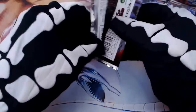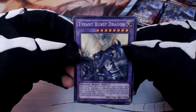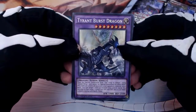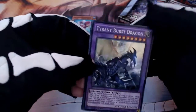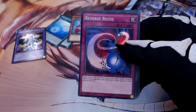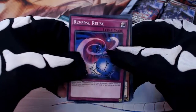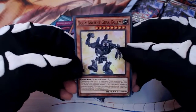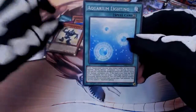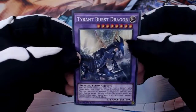Good start. I think there are a load of fusions and rituals in this one. Oh — Tyrant Burst Dragon! It's the one on the front — wow! This has been a really pretty successful pull at this moment and the cards don't look too bad. Reverse Reuse, Prediction Princess, Petal Leaf, Twin Ancient Gear Golem — another Aquarium Lighting. Wow, I can't believe we've pulled two cards that I really wanted, and I think those are the main ones.